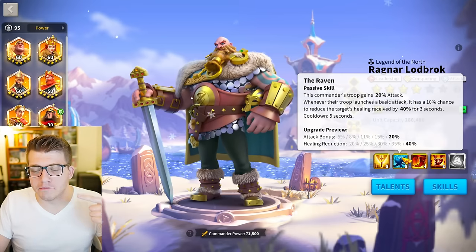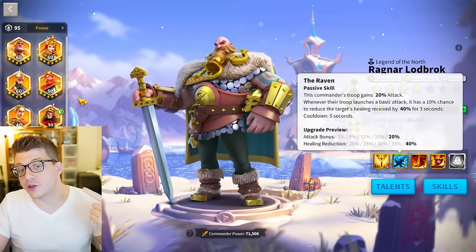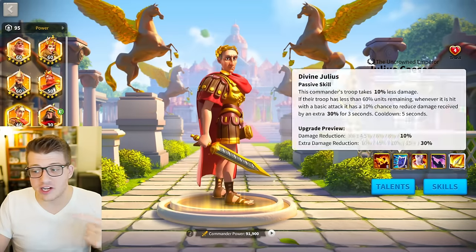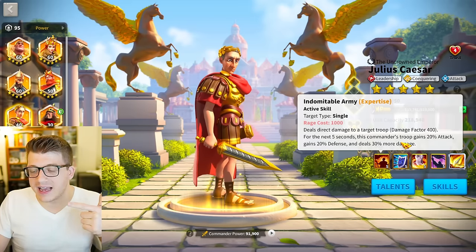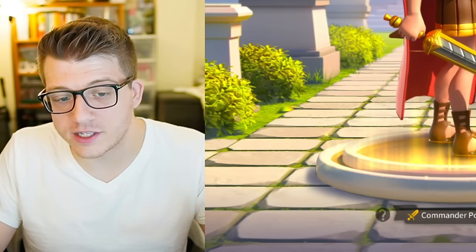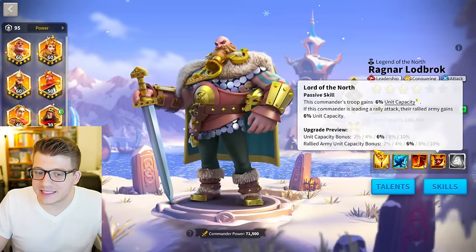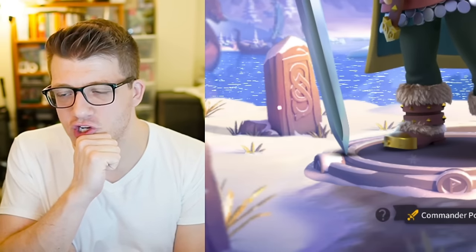On top of that, you actually get more stats with Ragnar than with Caesar — 20% attack and 35% defense — whereas Caesar has no base stats here except the 20% attack and 20% defense he gets on the active skill. So you're literally getting more stats with Ragnar. You are bringing slightly fewer troops to the battlefield than Caesar, but the 20% all damage taken reduction is just so good.